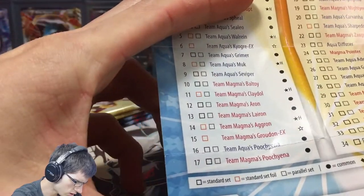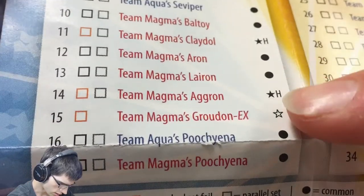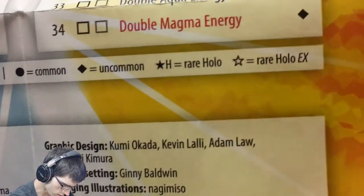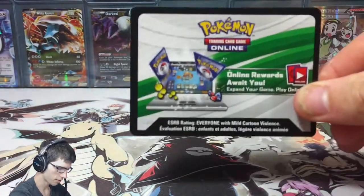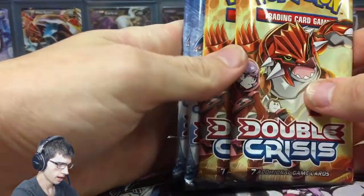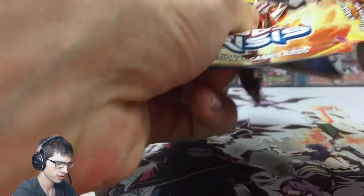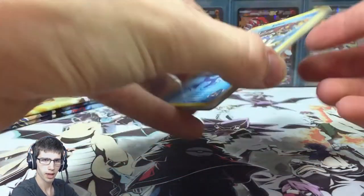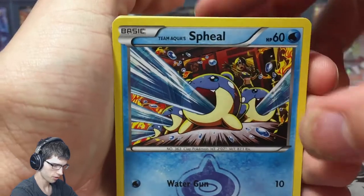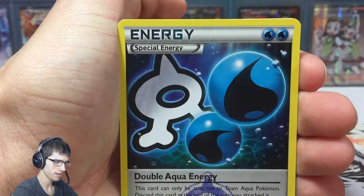Right there on the checklist it says Team Magma's Groudon EX, and there's a little star which obviously means it's a rare holo EX. Let's bust into these! Also there's a code card that unlocks the blister online, but that one's all mine. Be sure to stay tuned for my upcoming openings for the codes I'll be giving away — I have a lot of boxes and tins coming up. If you've been following me on Poké Amino you'd know I have some good stuff coming, so check out my Poké Amino link in the description.